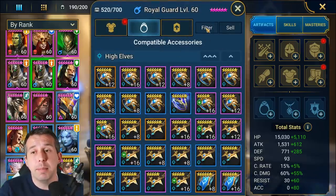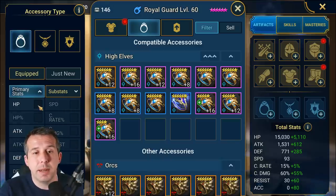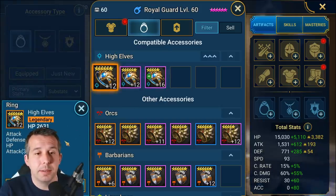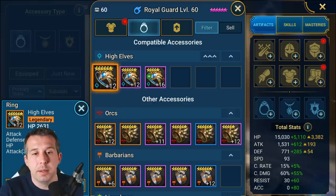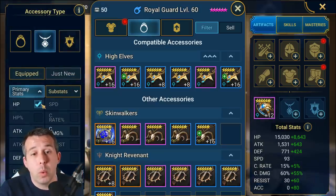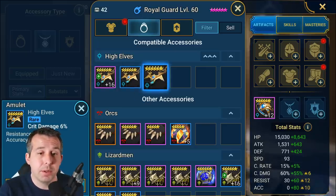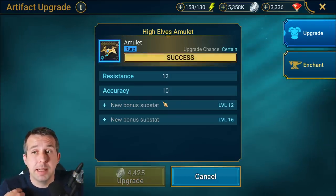If you want to build him just to nuke — just for the A2 damage — you forget the accuracy and build more crit damage. For a mid-to-early game build, I want HP on the ring with HP rolls alongside it. I want crit damage on the amulet because I'm going 100% crit rate, so you want as much crit damage as you can get out of your amulet — ideally with accuracy as well. If it rolled double accuracy I would probably take that up to 16.